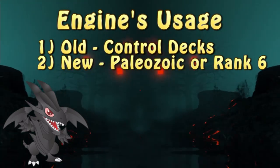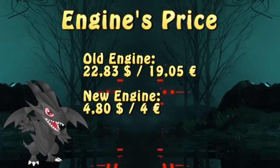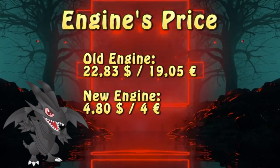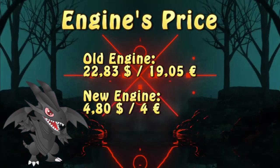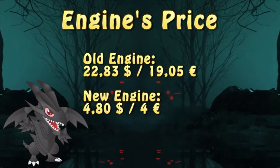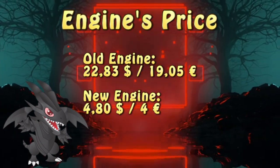This allows the player to set up Blaze Accelerator to play from the graveyard during the opponent's turn. When it comes to the price, it actually depends. Should one want to get the older version of the engine — something most would consider a volcanic deck core — at the lowest possible rarity, the average price would be around $22.83 or €19.05. Should only the new engine interest you, it's going to cost you about $4.80 or €4.00. It just depends on the type of deck this is going to be a part of.